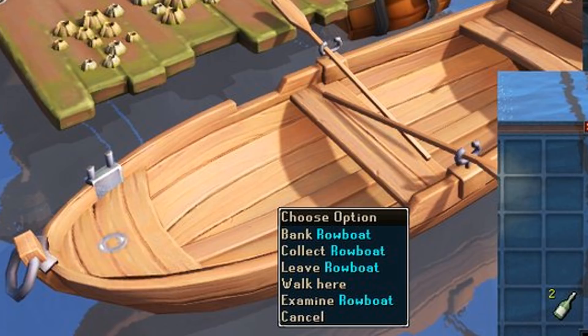They've also removed the use option on the rowboat that lets you leave the area. The left click will now be bank, and then you have collect and leave as your other options. This will just make it easier, seeing as the use option was pretty much unnecessary — it just opened up another window where you had to choose whether you wanted to bank or leave. Now it becomes a left click bank, so I'm sure a lot of people are going to be happy about that.